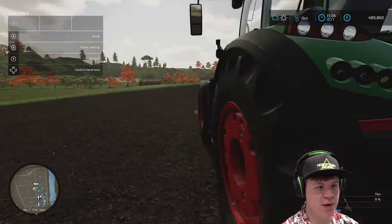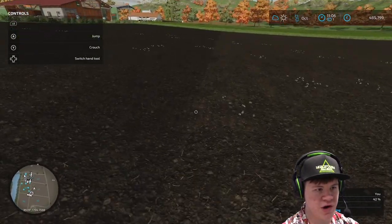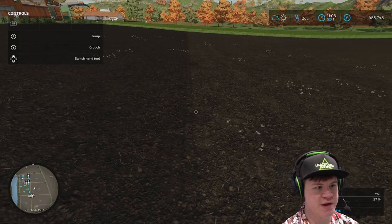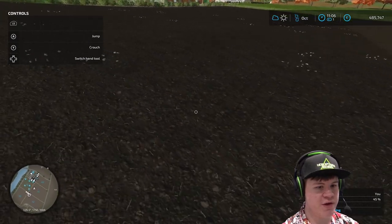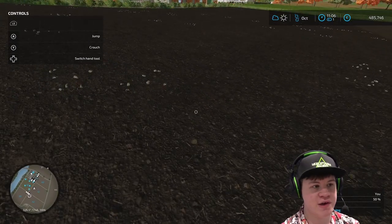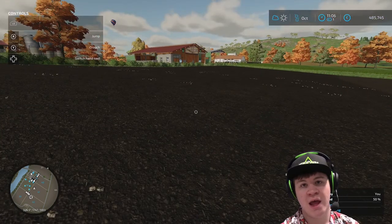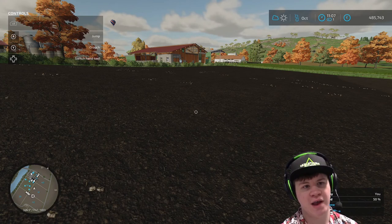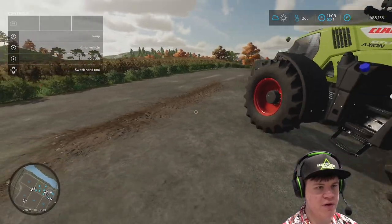We'll leave him doing that. You can see there's a little bit of a change in the color of the ground - the left side here has been fertilized, this side hasn't. It says here 'fertilized 50%'. You can fertilize it twice but I'm not going to do that, we're just going to do it once. The reason we fertilize the ground is it gives us better yield - we get more crop when we harvest it, which we can sell more of and get more money for it. So that is ready to go.